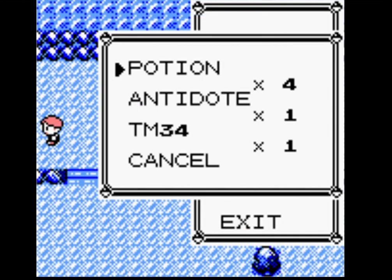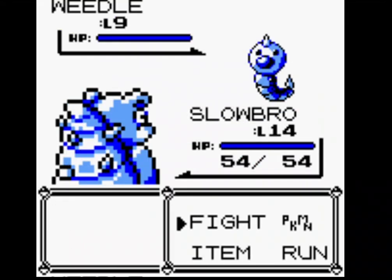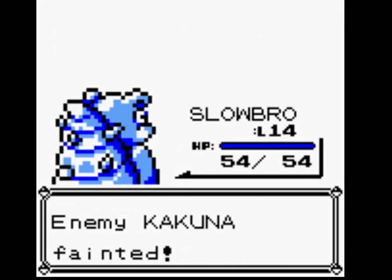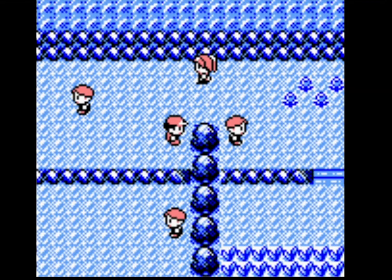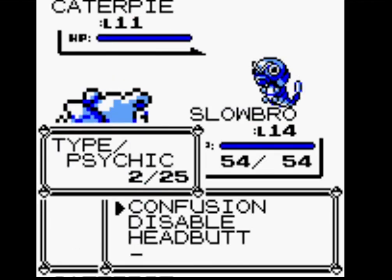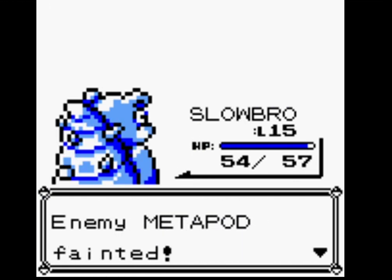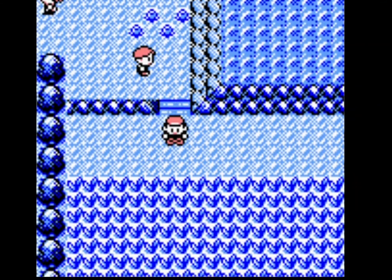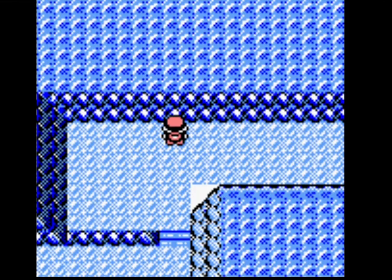That Ekans — if it uses Wrap, that could actually knock me out because Slowbro can't outspeed Ekans at this level. Remember, in Gen 1, if you use Wrap, your Pokemon gets completely nullified and you have to wait until Wrap stops, then Ekans will be able to go again and use Wrap again.